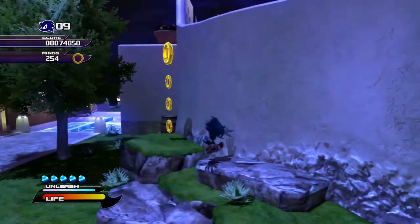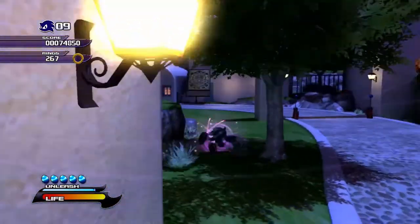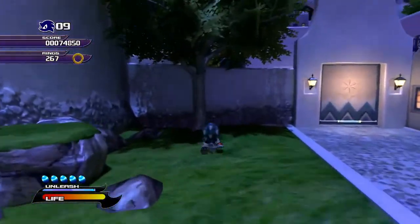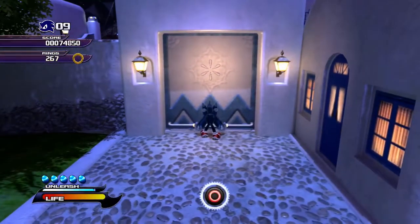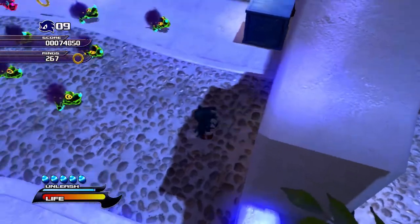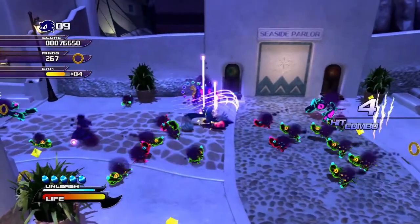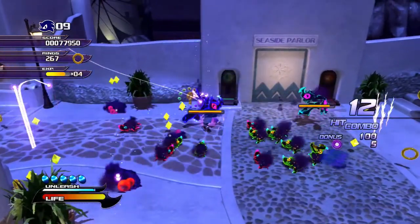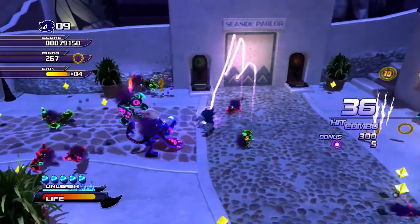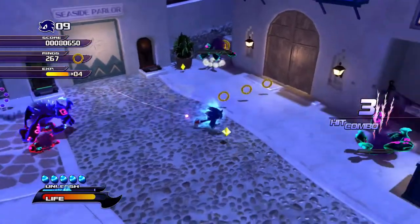They really should have just done a Kingdom Hearts approach with it. I like being fairly thorough with these stages. I remember a good chunk of the item locations in the day levels, but it's a lot harder to find items in them because you're just blazing through really fast. Whereas in the Werehog stages, because you're inherently going at a much slower pace, it's a lot easier to go around and find collectibles.